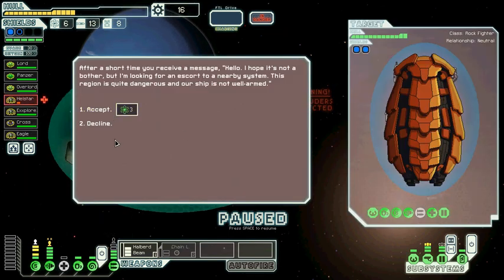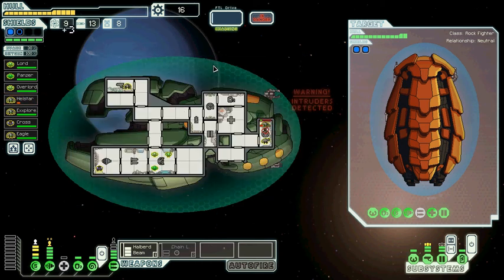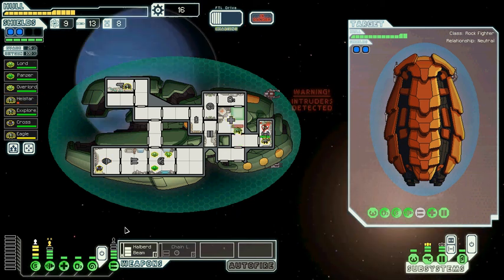Our halberd beam is charged. If our next chain laser hits again with both shots — jump imminent — no, that's too risky, we have to go away. It was a little stupid of me. Then a message comes in: 'Hello, I hope it's not a bother but I'm looking for an escort to a nearby system — this region is quite dangerous and our ship is not well armed.' They give us free fuel. Did you know I was just short on fuel? Please get out of here and don't get yourself killed.